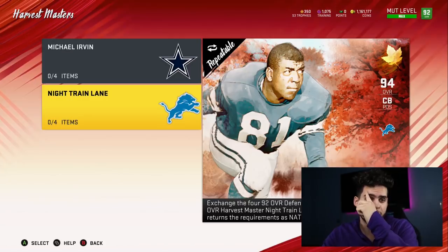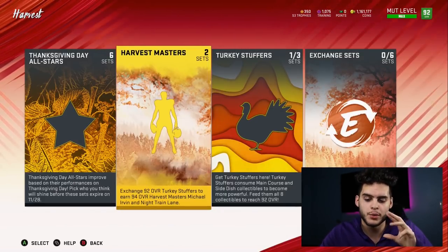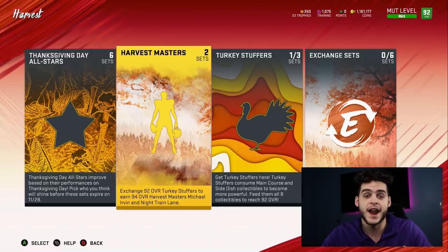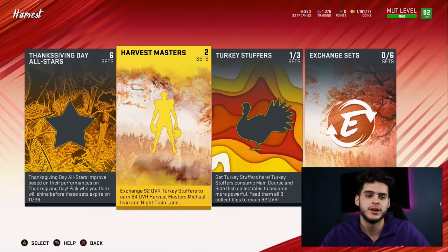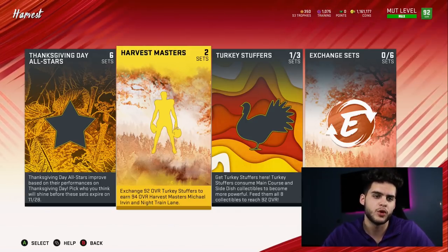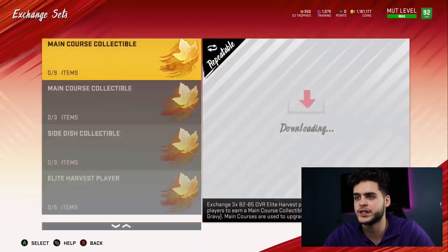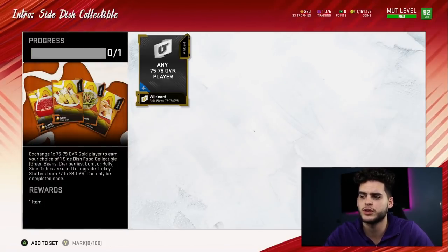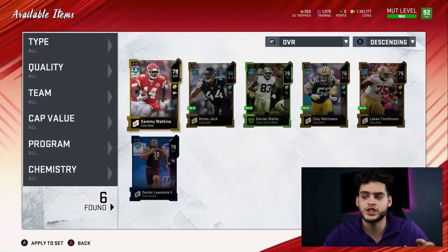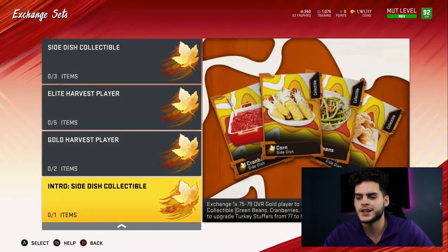So the two methods are: get the master for 771,000 and keep everything, or sell the master and his power-up and keep the four NAT cards for about 271,000 total — which I think is the great way to go. Also, if you want to save a little more, go to exchange sets and find the intro side dish collectible — toss in any regular gold player from your collection and you get one side dish pack free, saving you about 220 training. You can also use gold harvest players to get more, but I haven't done a full breakdown on those.